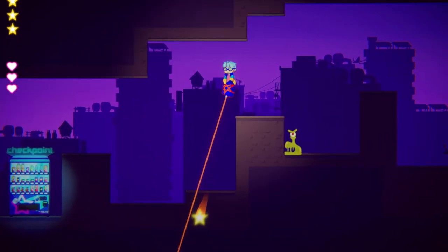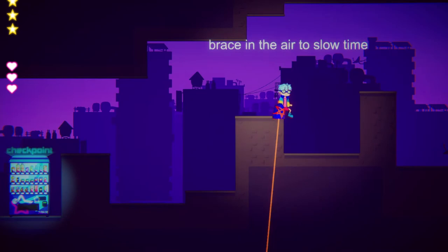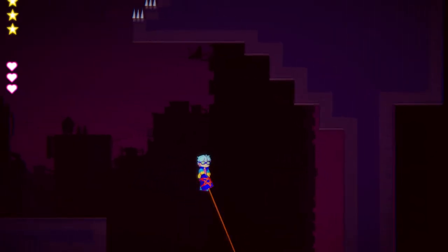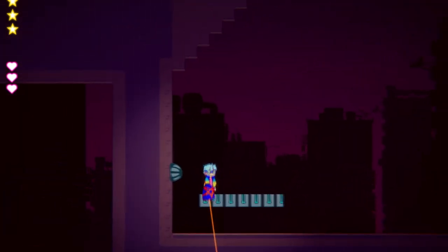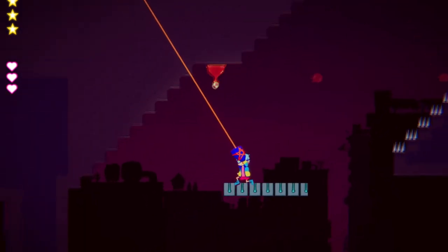ReCharge is unique in its dual-purpose shooting mechanic. You need to use your gun to shoot enemies and switches, but also to jump and dodge using the recoil. While the challenges may start off simple, soon you'll be shooting enemies while flying over them in slow motion, or shooting a switch while using the recoil to reach your destination.